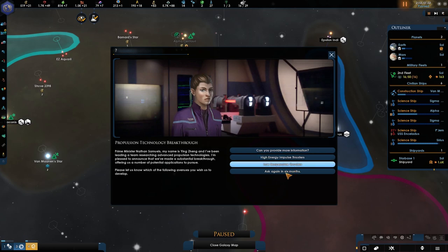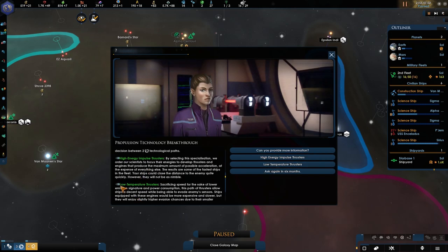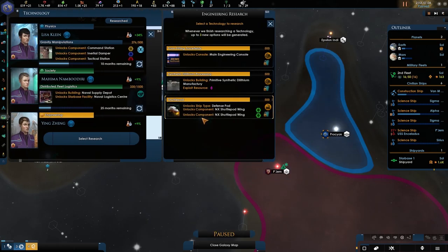We have a breakthrough in thrusters, providing additional options. We have the low temperature version which sacrifices speed for lower emissions — that's your stealth — and then higher speed. Let's go for speed, since we should not be having stealth-capable things.